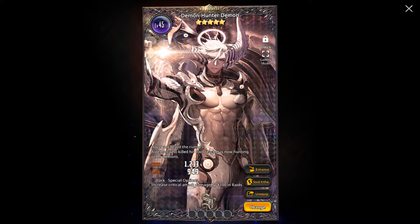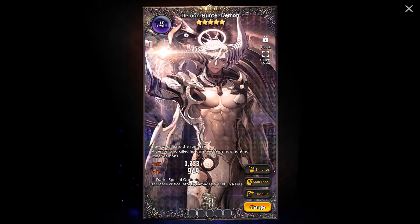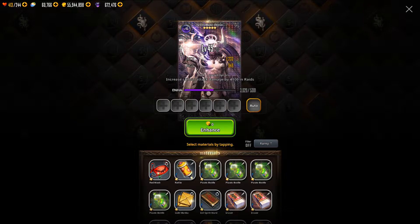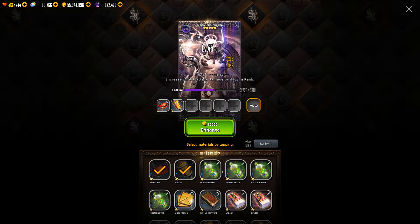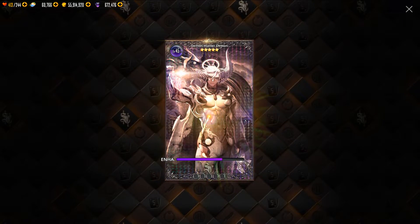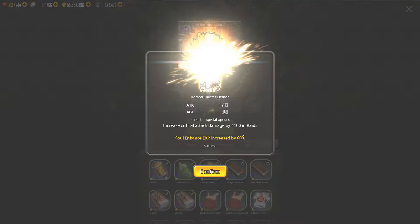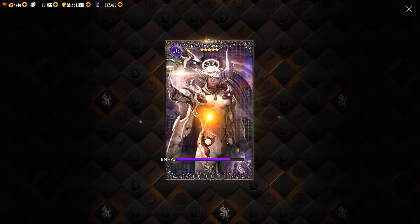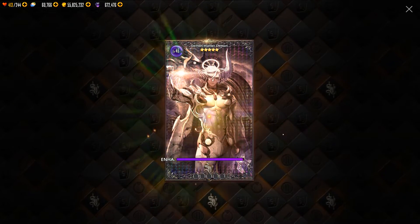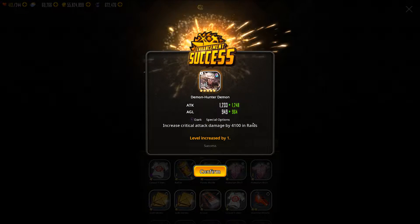Similar to Childs, Soul Carta can be enhanced. This can be done in two different ways. The first one is the button that just says Enhance, and you use items — like regular equipment items — to level up the card, which will boost its stat increases.